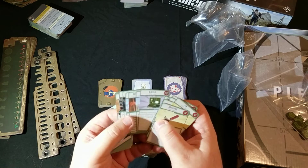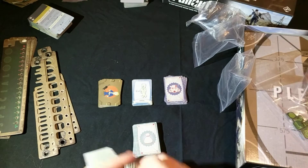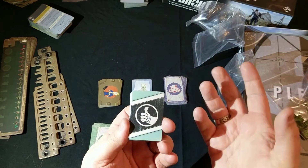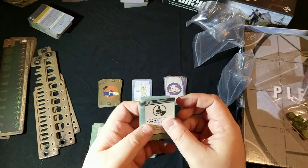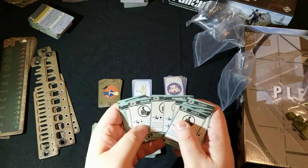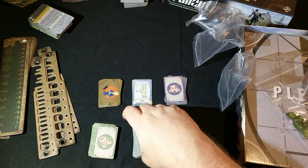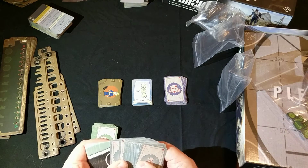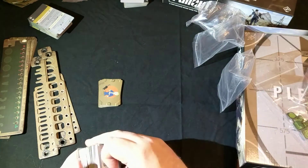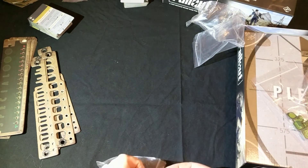Finally among the cards, we've got the agenda cards. These give you a secret objective to complete during the game to score victory points. Most of them involve forwarding the agenda of one of the two factions in the game, though some are about leveling up to a certain level. The key thing is that nobody knows what cards you have, so nobody knows what your agenda is. Sometimes you might find you're working with people, sometimes against them, and you really don't know who's doing what until the end of the game.